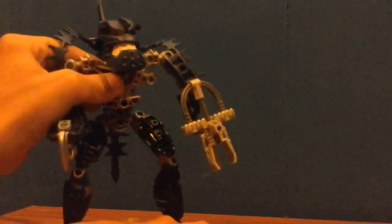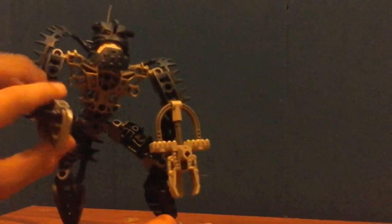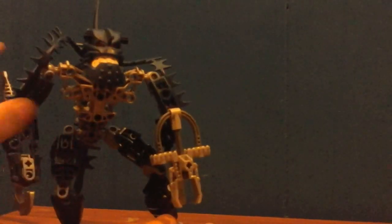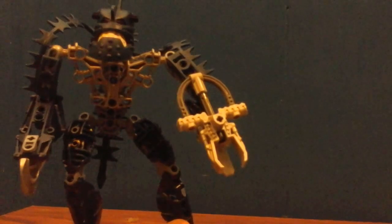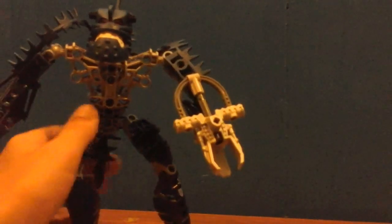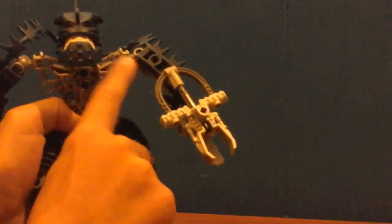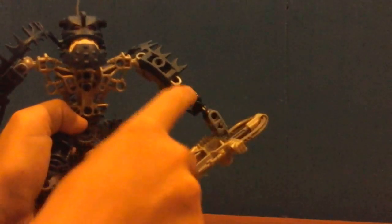He has really good articulation because all the older Bionicles didn't have this — good articulation in the shoulder, elbow, and wrists. They did have wrists but never had an elbow. Well, if you count the Matau they had elbows, but not Matau — the Metru had elbows. Then he has really good leg movement in the knees and ankle. The other arm has more shoulder and elbow, but the elbow doesn't extend outward like the other arm because it's a Metru limb.